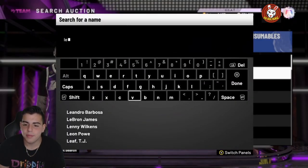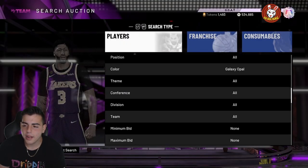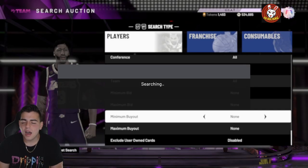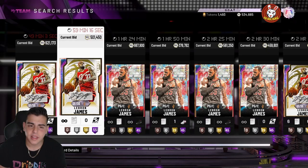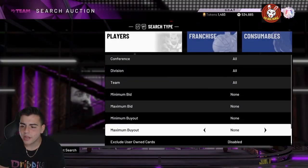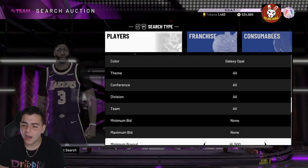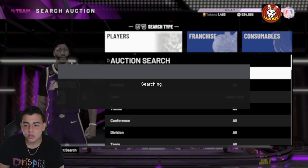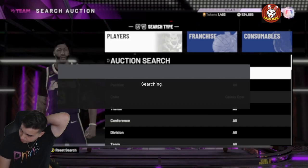LeBron is in every pack pretty much, so the LeBron galaxy opal buyout filter is also a very good filter right now. The Shaquille O'Neal galaxy opal filter might be really good as well. I'm not totally sure — I want to pop these packs. I wish there were MT packs; if they were 20,000 MT I'd be ripping through them.